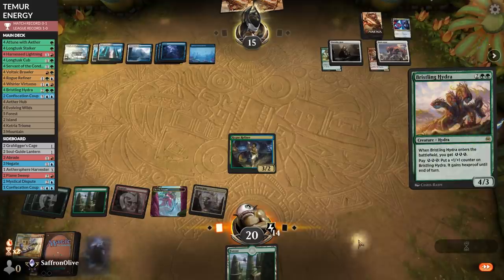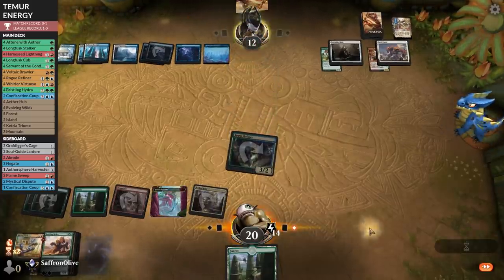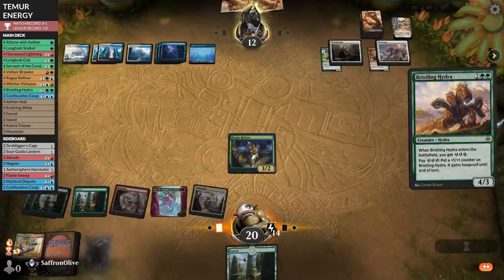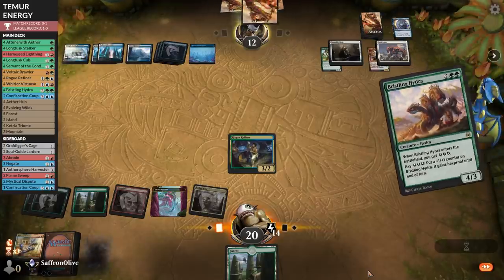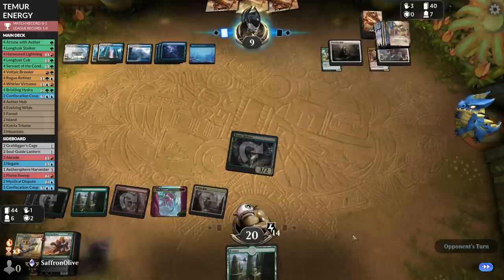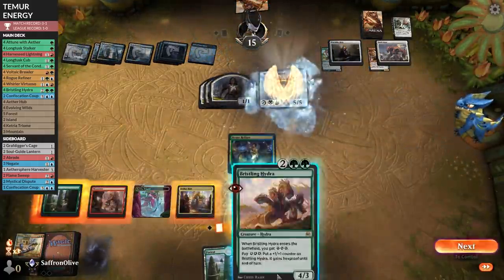Bristling Hydra — opponent Memory Lapses it. I don't go attacking — hopefully our opponent doesn't top-deck a Teferi. Opponent untaps, passes. Bristling Hydra again. Opponent thinks, then draws two cards. Interesting choice. Pass the turn — they should have nine mana. Timely Reinforcements. Bane, Slayer Angel. Well, I guess that does it.